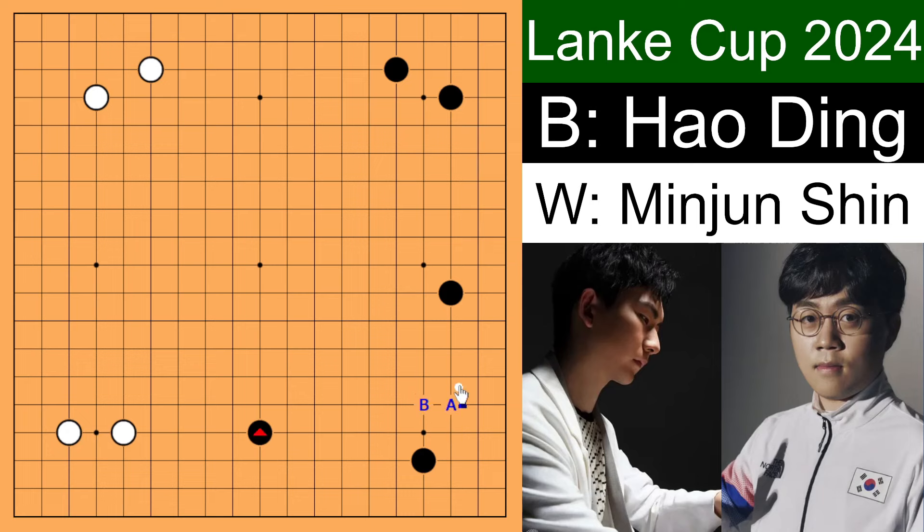But professional players know exactly how to deal with this kind of situation. Black plays over here. If white crawls, then black can just jump and we get a double wing kind of situation over here. This is also pretty good for black, especially in amateur games.